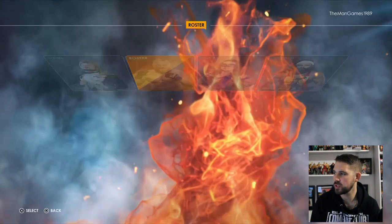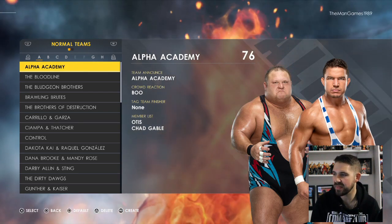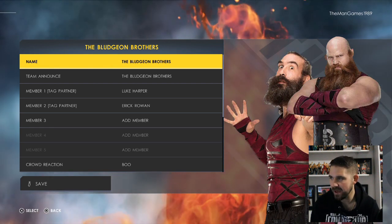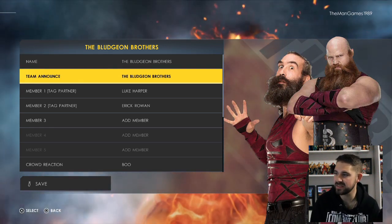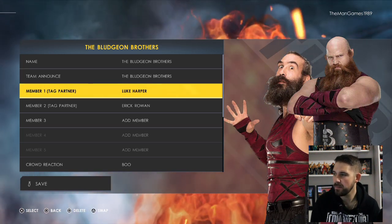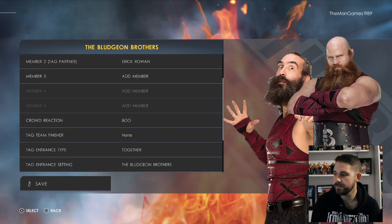Now go across to Options, then Roster, then Edit Teams. Press R3 to create a team. The team name is Bludgeon Brothers. Luckily you can still get the team announcement as the Bludgeon Brothers — member number one is Luke Harper, member number two is Eric Rowan — and set the crowd reaction to boo.